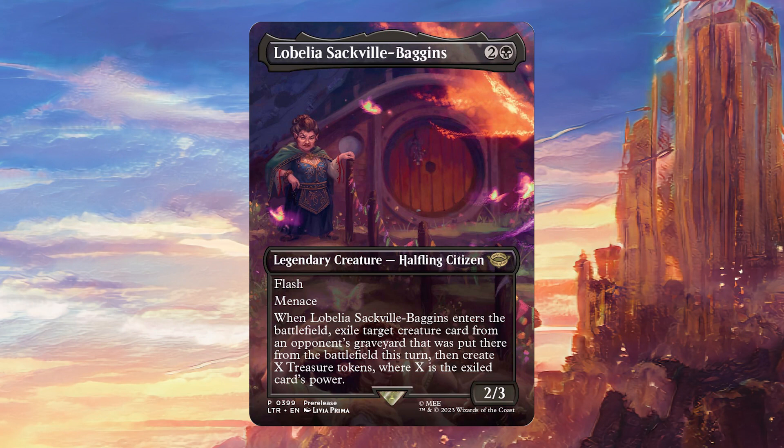When it enters the battlefield, it's going to exile a card from an opponent's graveyard that was put there this turn, and then you're going to get a bunch of treasures equal to its power.